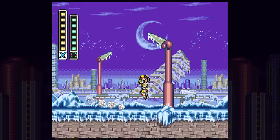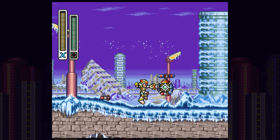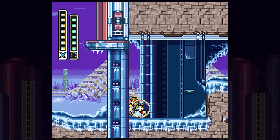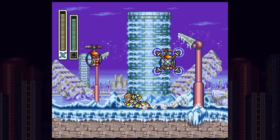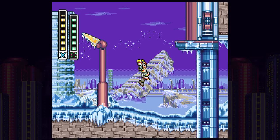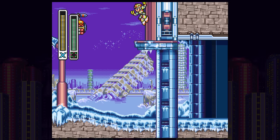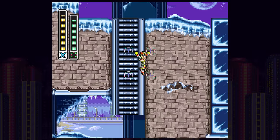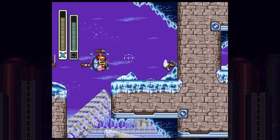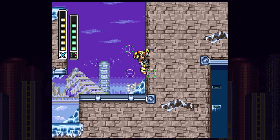Blast Hornet's weapon is a sleeper pick — I didn't give it much thought as a kid but it's actually really good. It captures enemies and allows you to walk through them without taking damage, and if another enemy is nearby it slams into it, destroying them both. The charge shot locks onto nearby enemies and your body shoots out bees to kill them. I don't know how your body shoots out bees, but this weapon is actually really good.